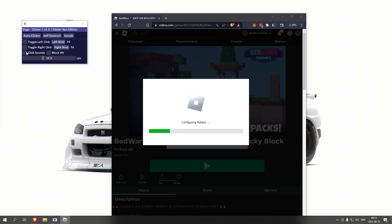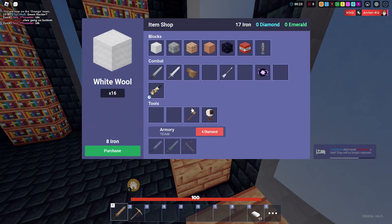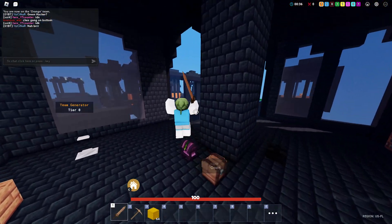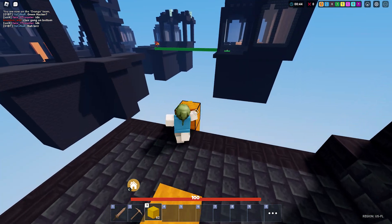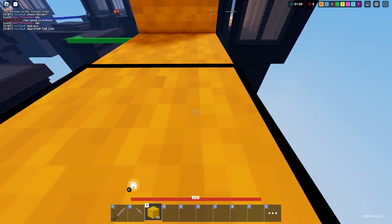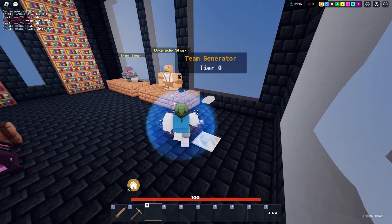And we're gonna be trying out this autoclicker. How do we play this game? Oh my god. I forgot to enable the autoclicker. Let's try again with the autoclicker.